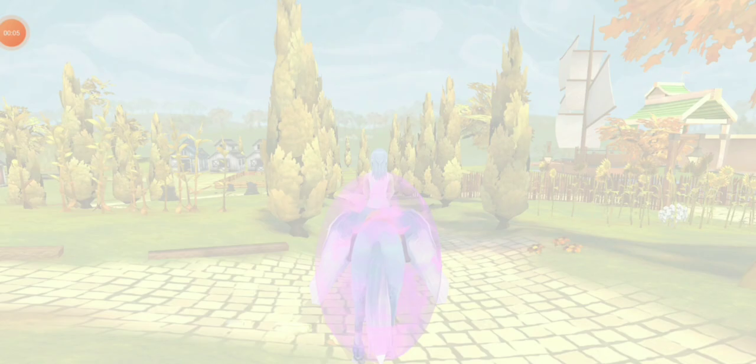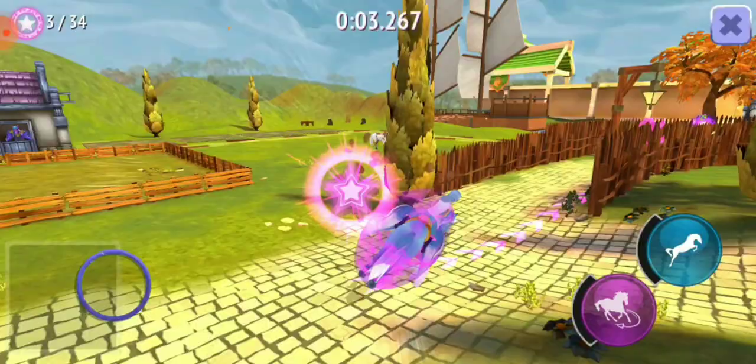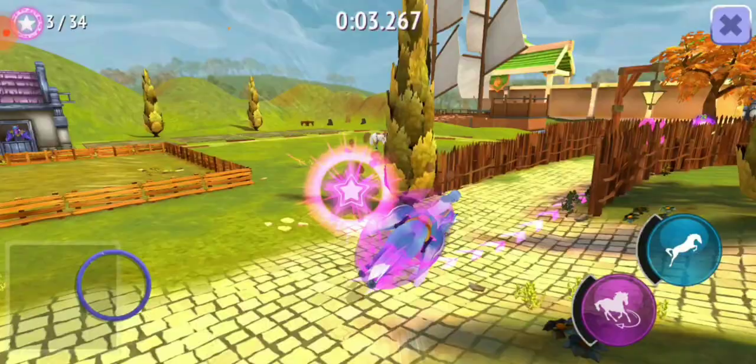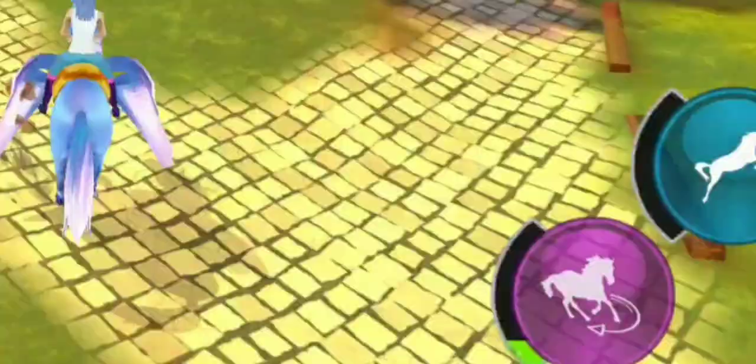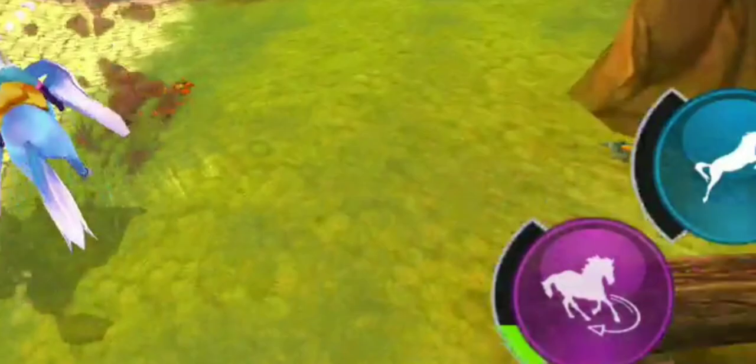Now we're going to do the Solar Cup. Clematis has 17 speed so we're good to go. As soon as you start the race, make sure you jump because there's a jump right there — it can mess up your run. This turn is a very tight turn and hard to see, so make sure you do it. Keep using the control button — it will give you a boost.